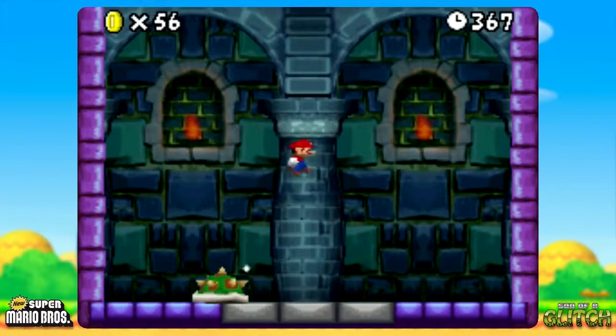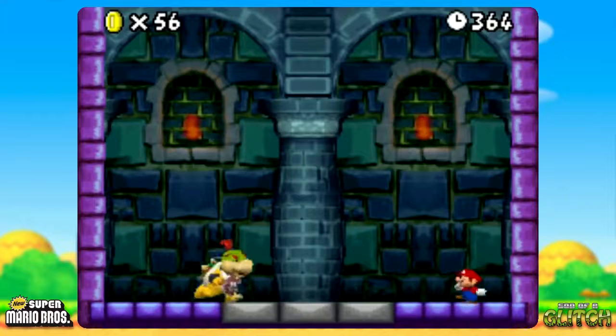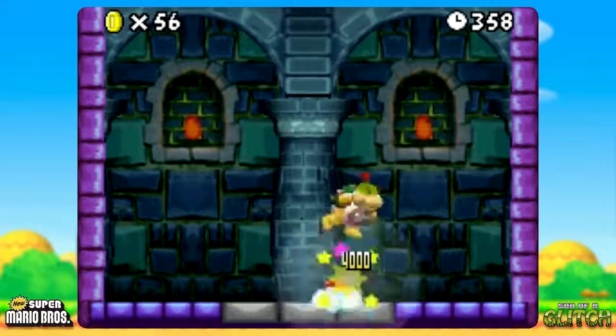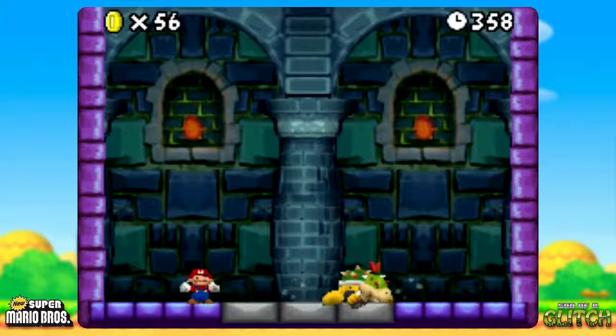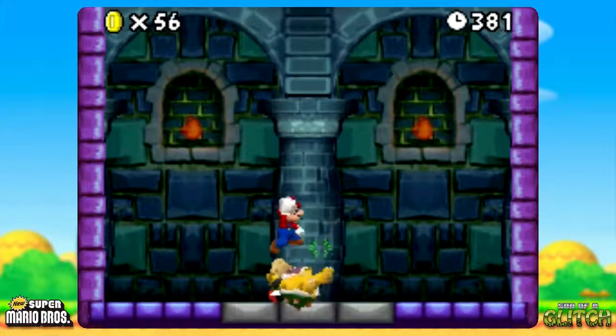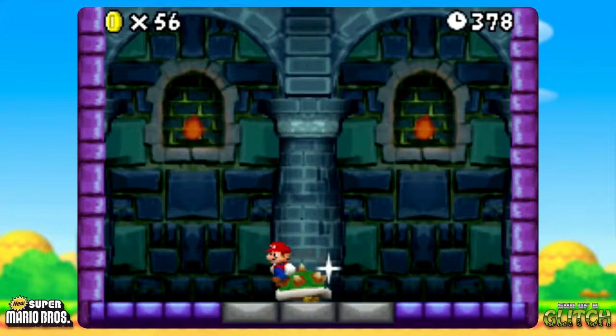The only way to hurt Bowser Jr. now is to perform a ground pound. This is a pretty weird glitch but thankfully it doesn't harm anything and the only reason I can think that it occurs is the Mega Mushroom creates kind of an overflow of how many hits Bowser Jr. can take. Usually, when not performing this glitch, a ground pound counts as two hits and that maybe somehow counteracts this glitch.